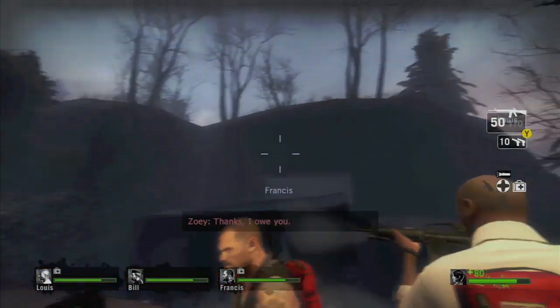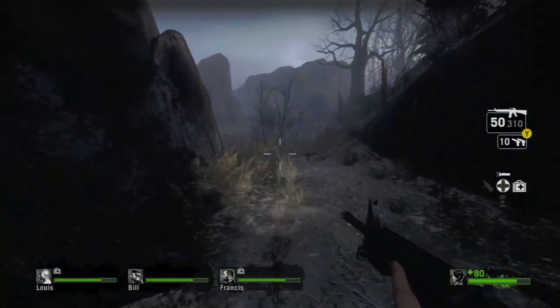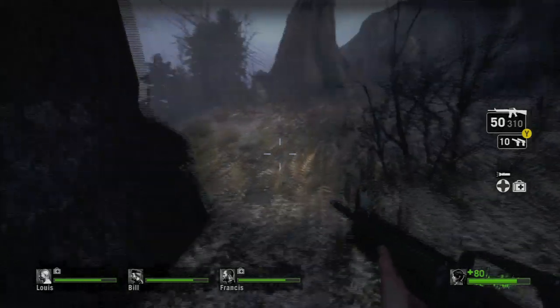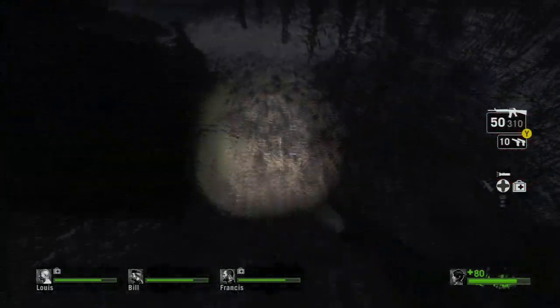Now what you want to do is you're going to start the campaign, go down the tracks like usual, and we're going to go up the ladder. And then as soon as you jump down, you're going to be in the cornfield.